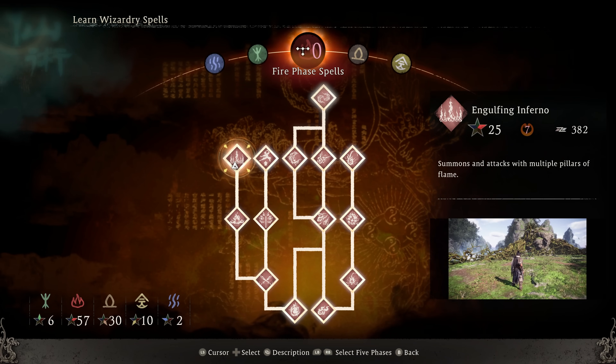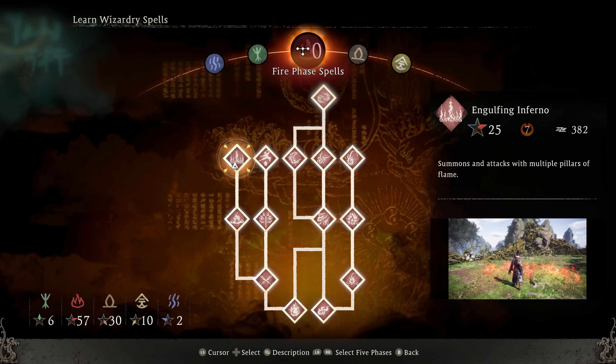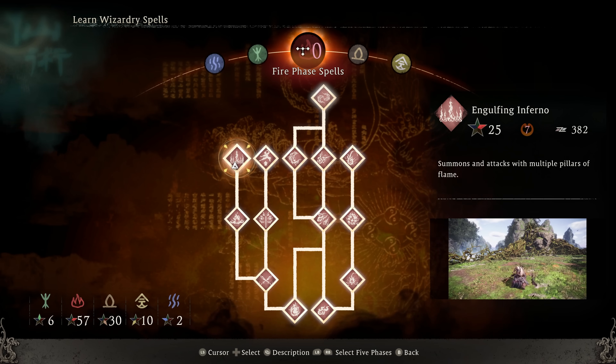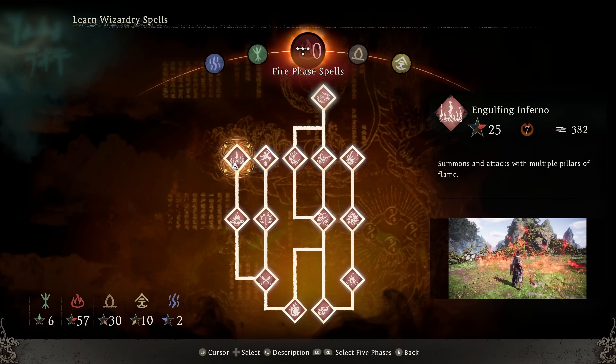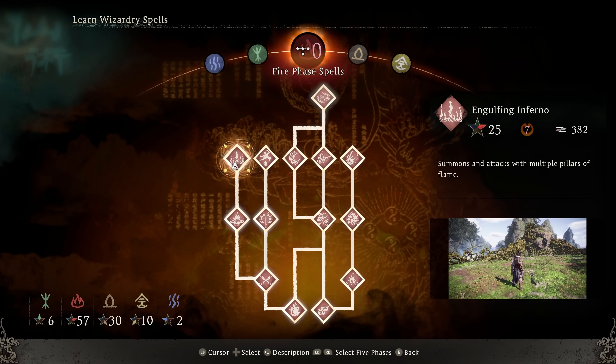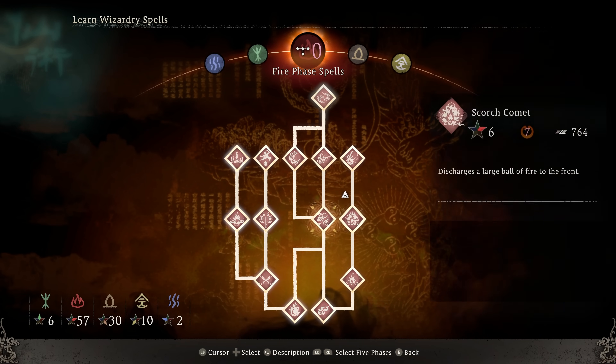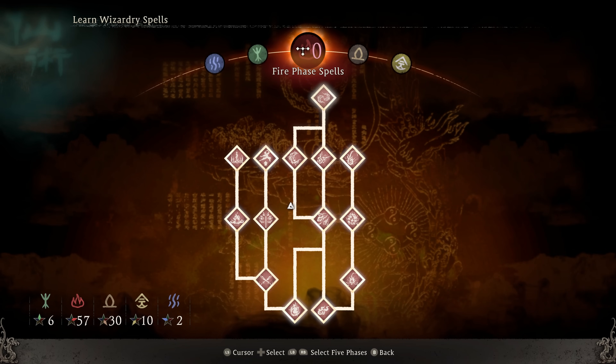Besides that, I was a really big fan of Engulfing Inferno towards the end — this ended up being my nuke. If I had enough positive spirit, I could throw down like five or six of these and essentially just melt a boss, which I actually do exactly that in my review of the game if you want to check that out. Obviously this isn't a comprehensive list, and like I said, you're going to unlock everything. So don't be too concerned — feel free to try stuff out and test different things.